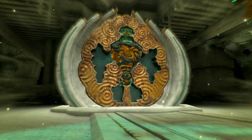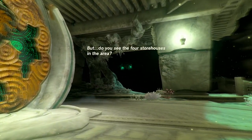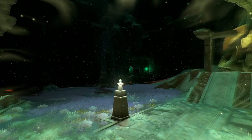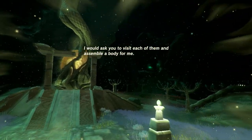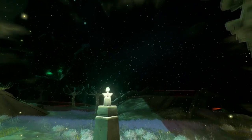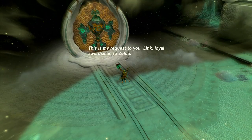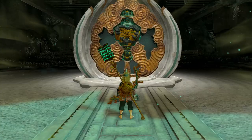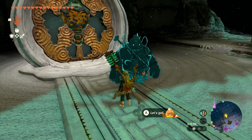'Unfortunately, I no longer have a body. Without a physical form, we cannot yet speak face to face. But do you see the four storehouses in the area? I would ask you to visit each of them and assemble a body for me. This is my request to you, Link, loyal swordsman to Zelda.' I'll happily help. So it was Minaru — the Sage of Spirit, not the Sage of Light.